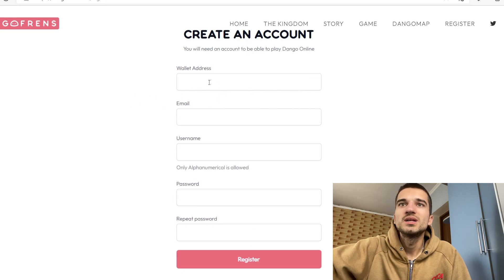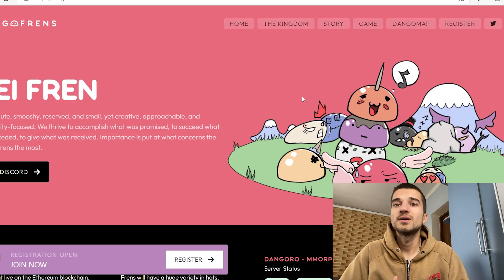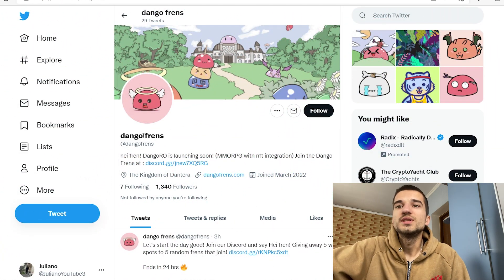In the last section we have the registration. You can enter your wallet address, email, username, and password to register on their website. Now let me show you some of the Dango Friends social media.